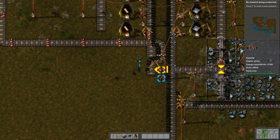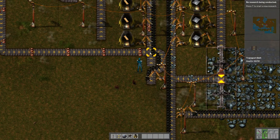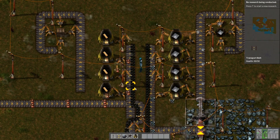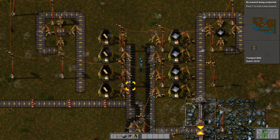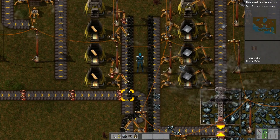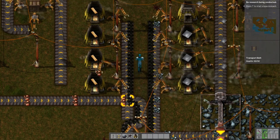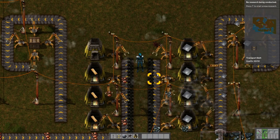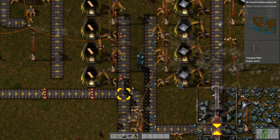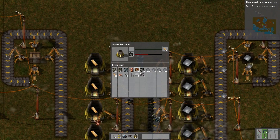I used an inserter to pull coal out into this line, and then I wrap it around here to ensure that we are getting the coal on the inner part of the belt and the copper on the outside. This is just to prevent jams — if they both ended up on the same side, we might just fill this up with coal and then have a big backlog of copper we can't do anything with. Also, when we stand in the middle here you can just pick up the coal easily.